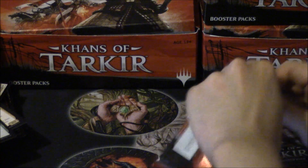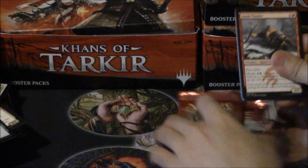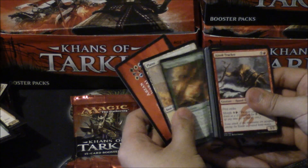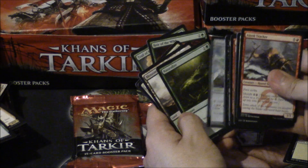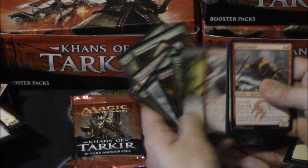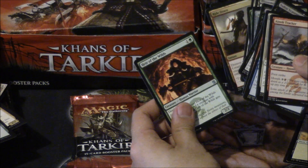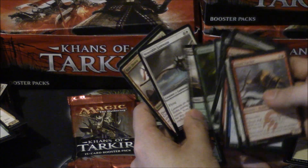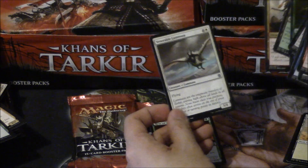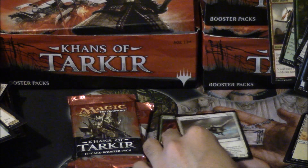I'm gonna do a quick draft and see how I rank. First of all, Trail of Mystery is a very interesting card to draft — you can draft around it and it's very strong, just not the best card. I would take Heir of the Wilds, a 2/2 for two with deathtouch and the ability to go up. This 5/4 flying is also very good.